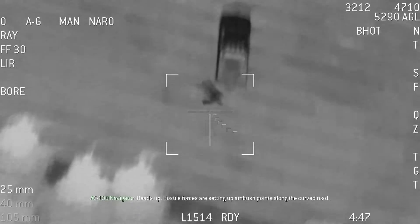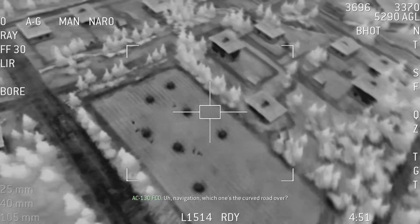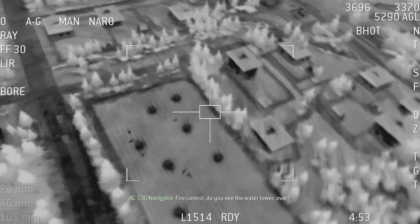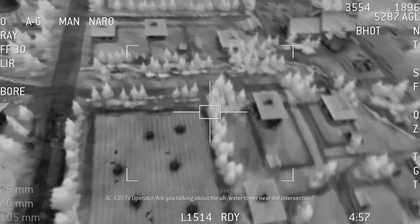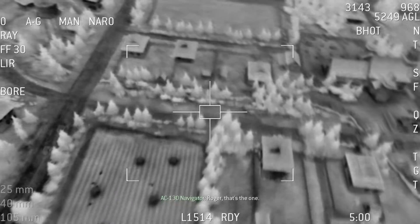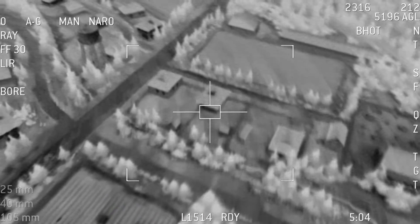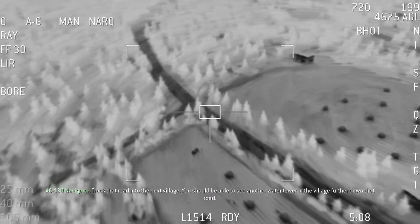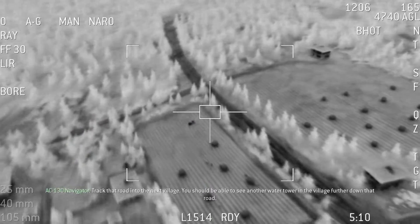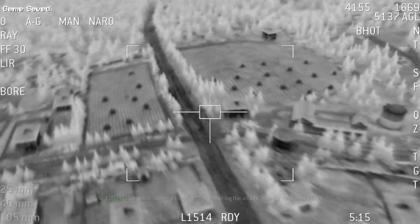Heads up — hostile forces are setting up ambush points along the curved road. Navigation, which one's the curved road? Fire control, do you see the water tower? TV, confirm you see the water tower. You talking about the water tower near the intersection? Roger, that's the one, and next to that water tower is a curved road. Track that road into the next village. We're having a bit of trouble acquiring the village. How far up the road is it?